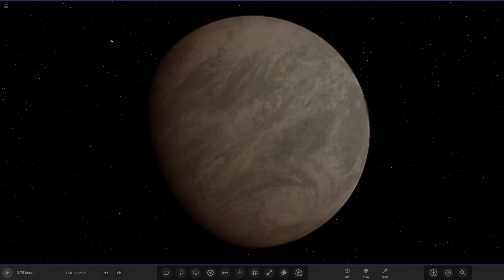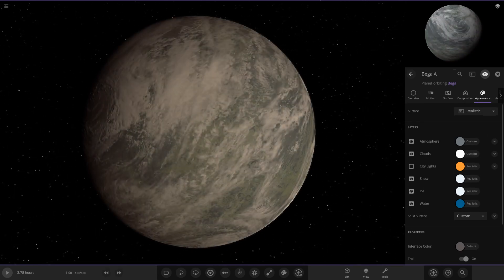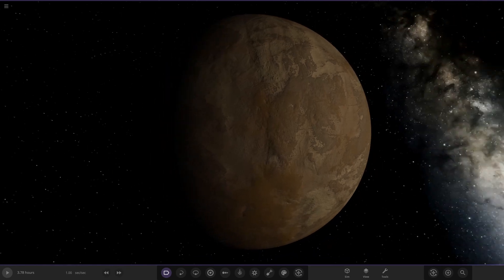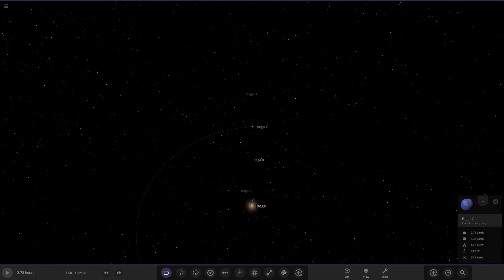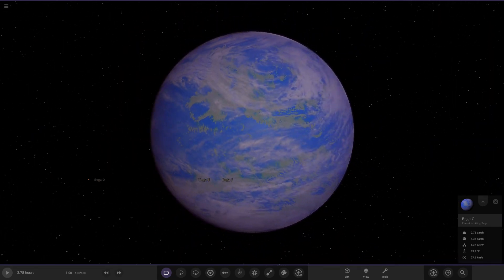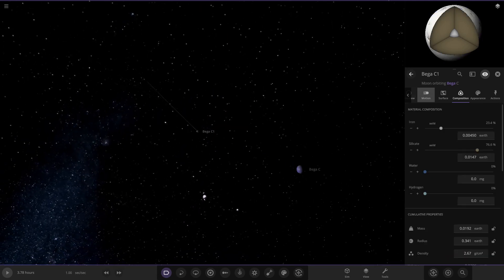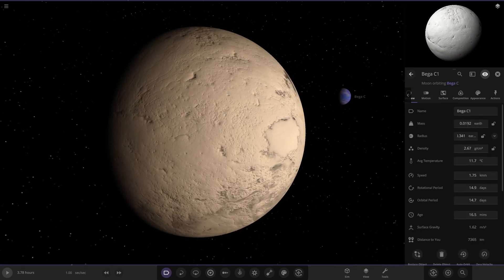Beggar A is looking like a Venus-like object — a very burnt, scorched world. Next up is Beggar B, the second planet out, looking like a Mercury-like rocky world, quite hot but not much going on. Then we have Beggar C, which looks more like an Earth-like world — it's got oceans, nice clouds, and a lovely purpley-pink atmosphere. Looking at the stats: 83 and 40, very good indeed. It also has one moon, so there's a nice Earth-and-Moon counterpart in this system.